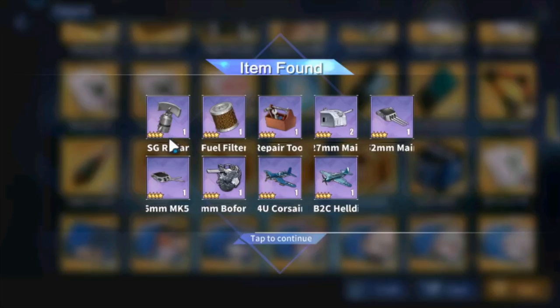I didn't get any specific good gold ones here, but there are some pretty good gears: purple SG radar — very good; purple Corsair — very good; purple Helldiver — very, very good; a repair toolkit — very, very good; two single 127s — very, very good DD guns; and I think there's a triple 152 right here. Not bad, still usable. These are some really good, usable gear.